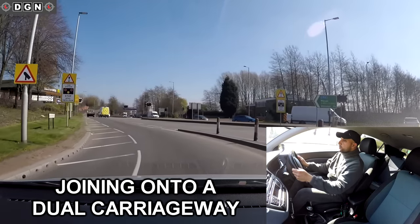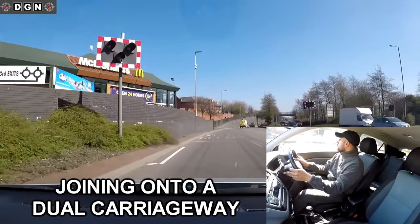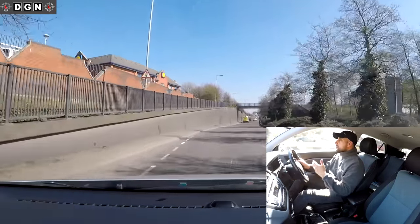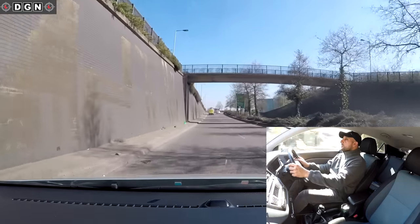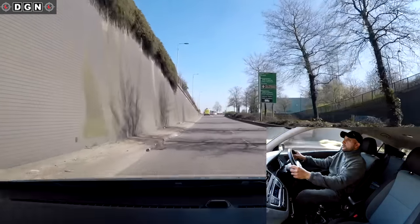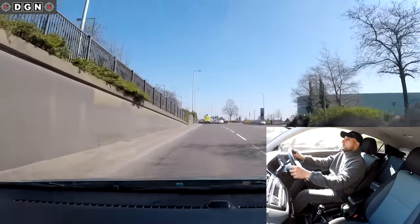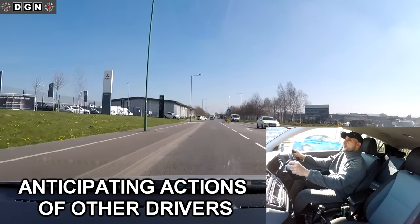Joining onto the dual carriageway: checking centre mirror, right mirror, with a quick sideways glance as well. It's safe to join, so building up speed - it's a 40 mph dual carriageway. If the speed limit is 40 or 50, get up to it if it's safe to do so. I'm anticipating that silver car pulling out - and he has.